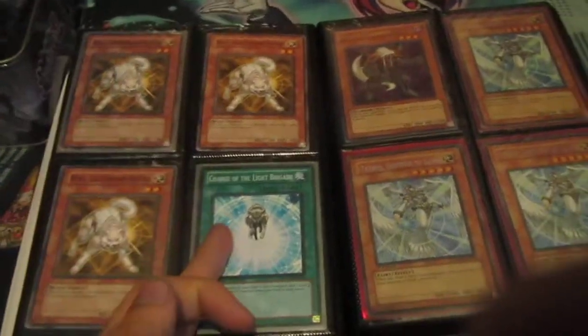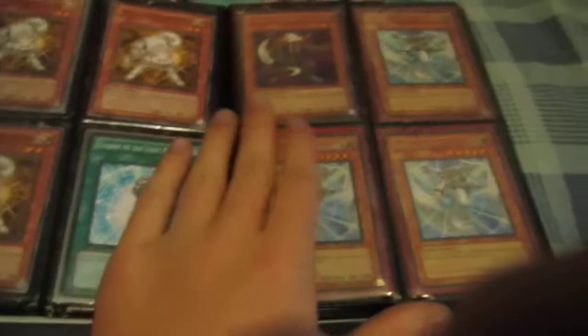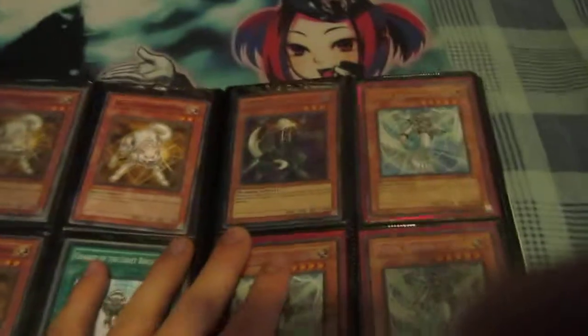Mermails. Let's get on with this. Reinforcements of the Army, Rin the Lightsworn Monk, Wolf the Lightsworn Beast — these two are Super, this one is Ultra, and this is Secret. Double Ultra Lumina, Double Ultra Jain, three Common JDs, three Common Ryko, Common Charge, three Secret Rare Tethys the Goddess of Light. These are actually kind of annoying to find, but it's an okay card if you're running fairy decks. I won't suggest running them in Lightsworns. I ran this card in a Christia deck and it was actually pretty good — I kind of underestimated how good it was.